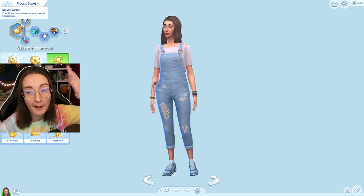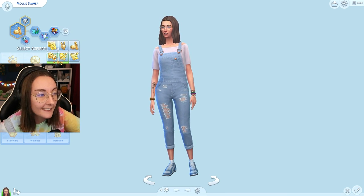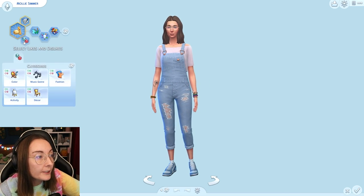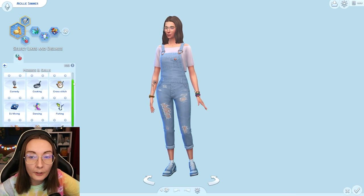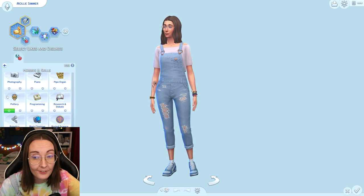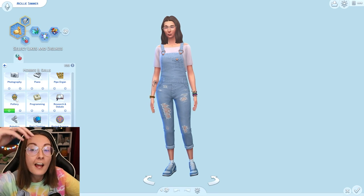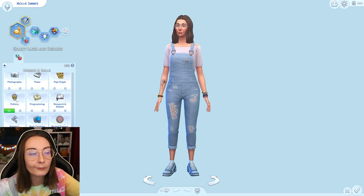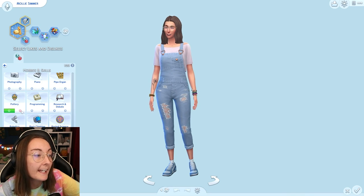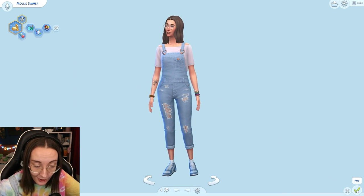There isn't a lifetime aspiration tied to pottery — I just gave her the Master Maker from Eco Lifestyle, so don't think there's one for being a great potter. However, if you go to likes and dislikes preferences, then activity, and scroll down, you'll find a pottery icon with a custom icon from the mod. You can choose to have your sim like it or dislike it.